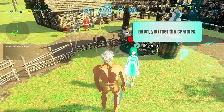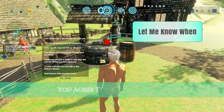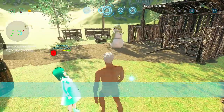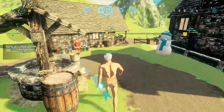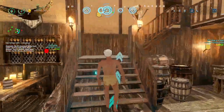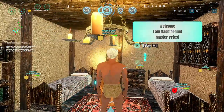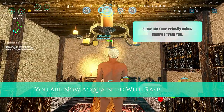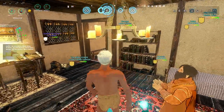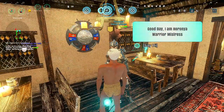Okay, you met the crafter. In time you will require skillset training — you must meet the masters. So let's go meet the masters. Okay, that was a response from Quell. Quell can be found in all things, even those who turn to darkness.